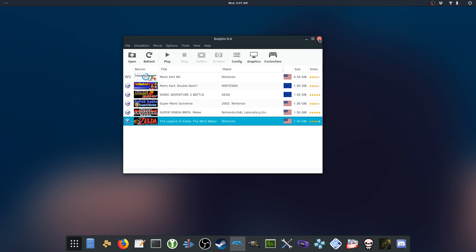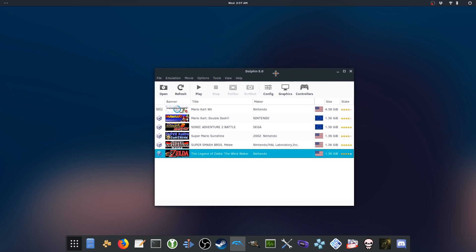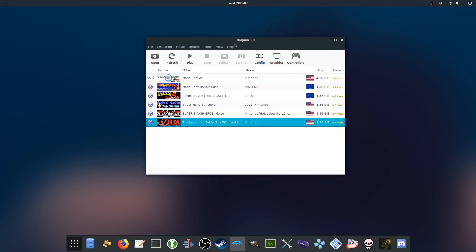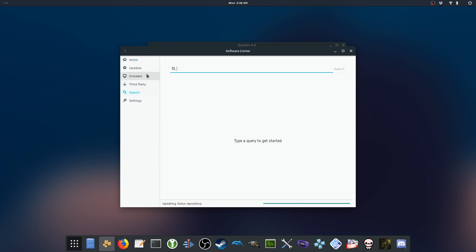Hello, this is Geotech Lan and today I'll be playing GameCube games on Linux. As you can see I'll be using the Solus OS here. First of all I'm going to show you guys how you would normally install this on this particular operating system. Now each Linux distro is a little bit different, and so for Solus you're going to obviously get the Dolphin emulator here. That's what allows you to play GameCube games.